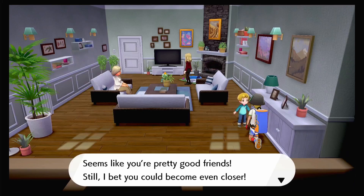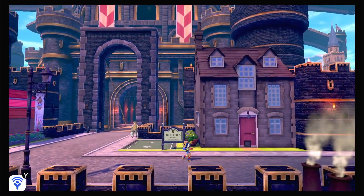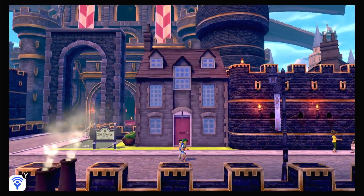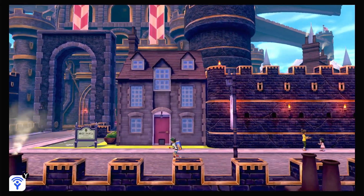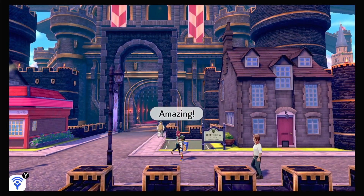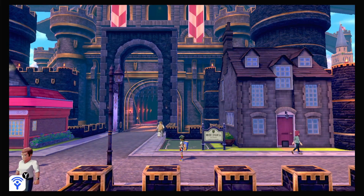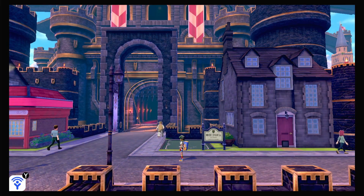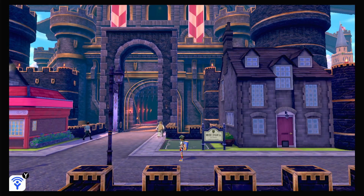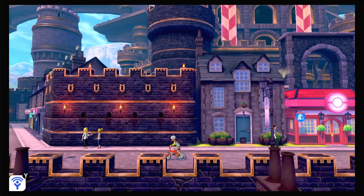It seems like you're pretty good friends - I bet you could become even closer. Based on that it's fourth tier, like D tier, when A tier is the best friendship. I don't know what else to do - I don't know where to get vitamins. Luxury ball, friend ball - too late for that. Use the Pokemon in battle, allow it to wear the Soothe Bell, keep them in your party as you travel, feed them curry.